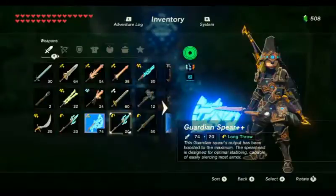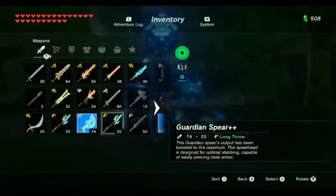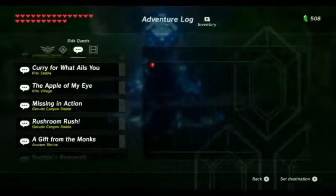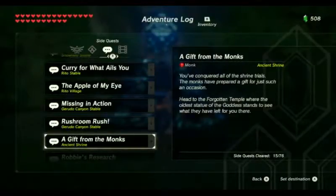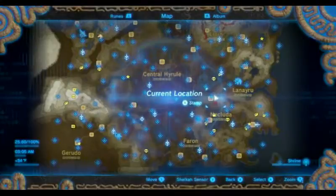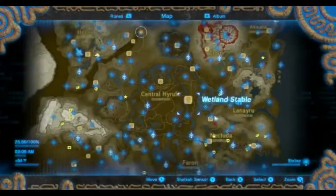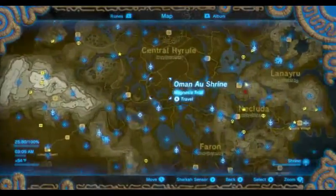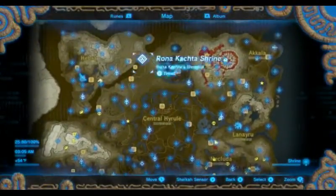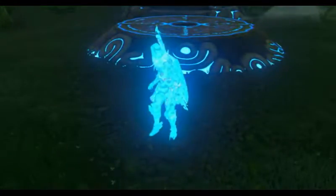Right now I'm just heading to the Forgotten Temple. I'm gonna save first — make sure I don't lose that. Then I'm gonna mark it so I don't have to look for the Forgotten Temple, because I got a lot of shit on the map, as you can see. Makes it hard if you're not quite sure where the location is. We'll just fast-travel there.